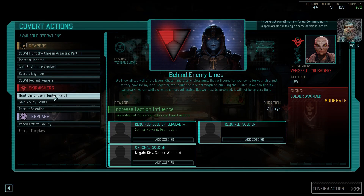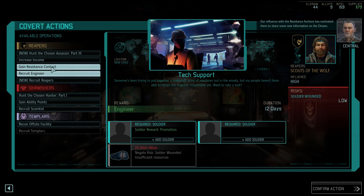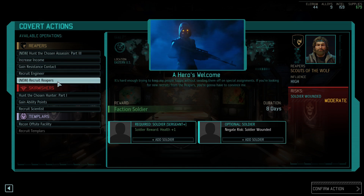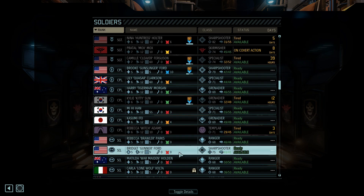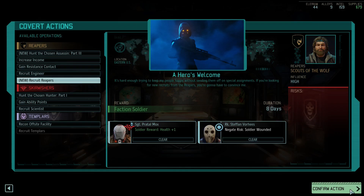If you've got something new for us, Commander, my Reapers are up for taking on some additional orders. Working with the resistance factions has motivated them to share some new information on the Chosen. No ambush chance at all — there's still a capture chance, but you can negate that here. That's probably what we're going to do next — we're going to get someone to Major as soon as possible. But seeing as I just lost one, we need to get a Reaper back. We'll put Mox in there.